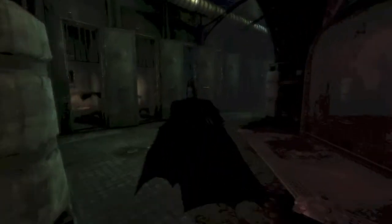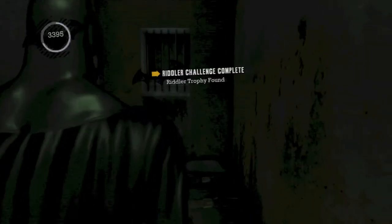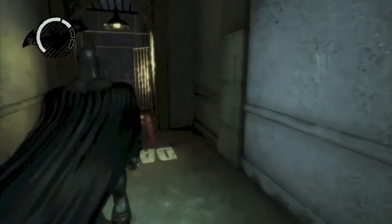This is in the room where we saw Poison Ivy earlier. After you talk to Warden Sharp, the inmates are let out so you can have access to the cell and find another Riddler trophy.